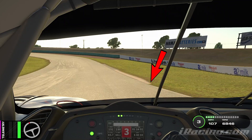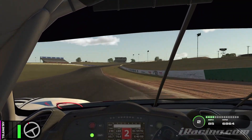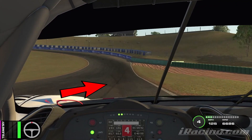The next braking zone is just before the little curb — don't wait until you get to it, just before it. Brake from third down to second, chuck it in, mount that curb on the left, then use all the track on the exit. The next corner — come over to the left and it's flat out through here as you go from third to fourth gear.